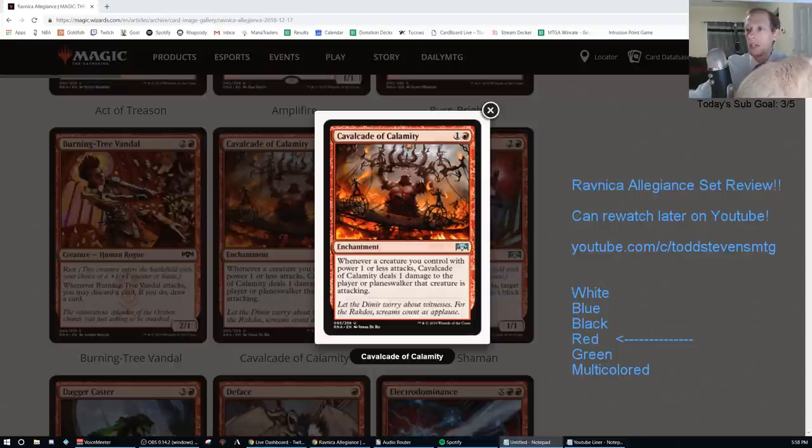Cavalcade of Calamity — one and a red enchantment. Whenever a creature you control with power one or less attacks, Cavalcade of Calamity deals one damage to the player or planeswalker that creature is attacking. That's a good F.